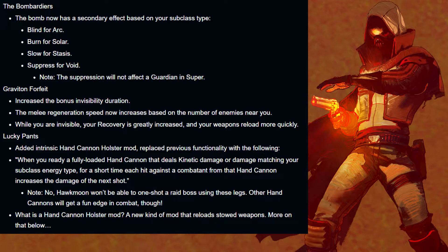Moving on to exotic retunes — Hunters: the Bombardiers. The bombs now have a secondary effect depending on your subclass. If it's Arc, you'll have a blinding effect; if it's Solar, you'll have a burn effect; if it's Stasis, you'll have slow; and if it's Void, you'll be suppressing enemies, but the suppression will not affect enemy Guardians in their super. Graviton Forfeit increases the bonus invisibility duration, and the melee regeneration speed now increases based on the number of enemies near you. While you're invisible, your recovery is greatly increased and your weapon reloads a lot more quickly.